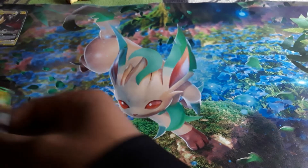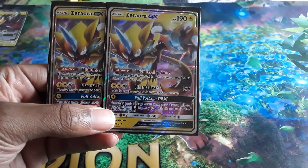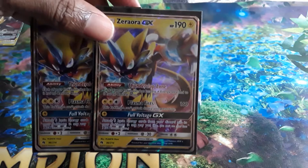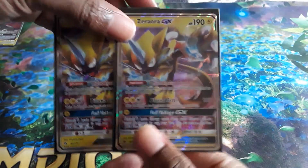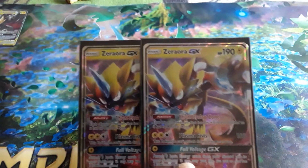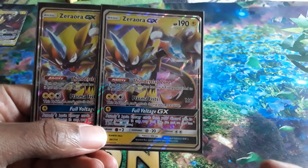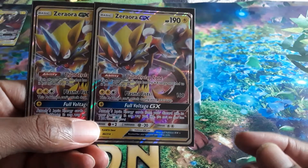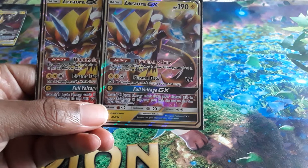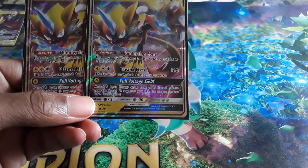Moving on, we have a 2-line of Zero Aura. Since it's not rotation yet, I'm still playing these because of the free retreat you can use if a Pokemon has an electric energy on it. Lost Thunder will rotate, which is the only reason you might not want to play these — to get used to the newer format. You've also got Plasma Fist doing 160 damage, though the Pokemon can't attack next turn. And Voltage GX lets you attach 5 basic energy cards from your discard pile to your Pokemon any way you like.